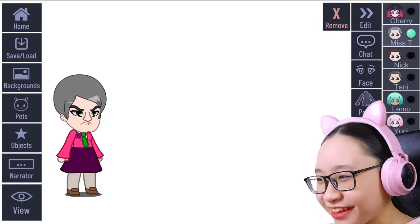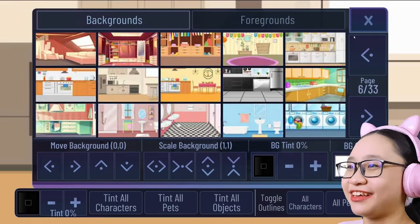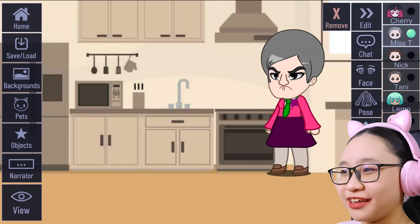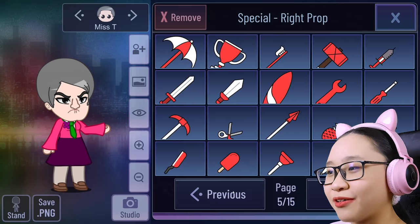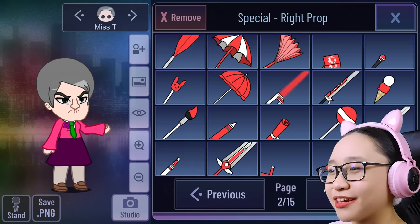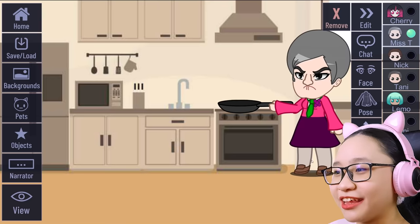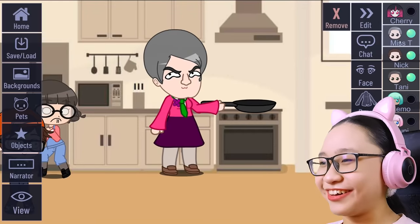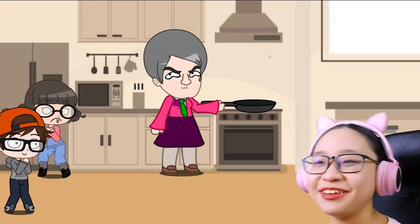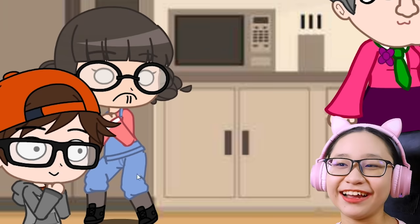Miss T is so creepy. Actually, let's put them in school — or maybe in the kitchen. Yeah, okay, there's the kitchen. Miss T is cooking. I'm just gonna give Miss T a random frying pan. There we go, I found it. She's gonna cook something — actually she's not cooking anything. Miss T's cooking in the kitchen — well, she's actually not. And Nick and Tanny are hiding from Miss T. Yeah, so that's it.